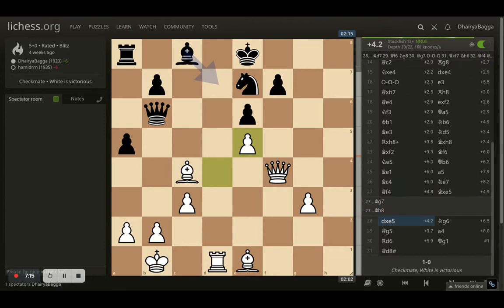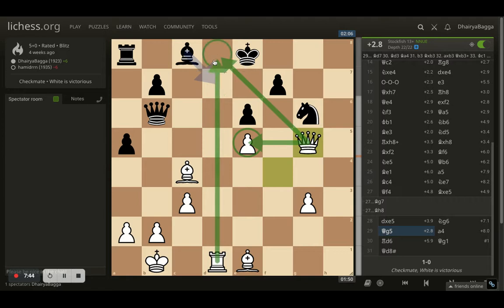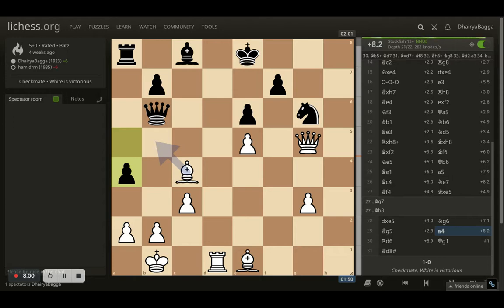Once opponent takes, I take back with the pawn — a computer suggests taking with the queen, but I thought of taking with the pawn so I can make use of the open d-file as well. Opponent goes knight to g6, trying to fork the queen. Now queen to g5 — a very small move, not overextending, just placing the queen defending the pawn and threatening checkmate once the queen moves. I already have that attack in mind because of the bad development by the opponent.